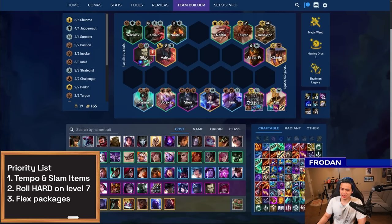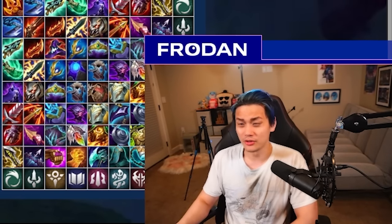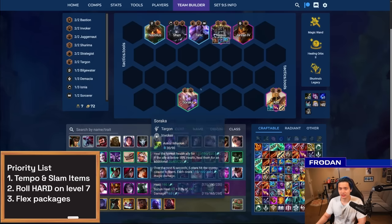The last variation is a flex Ionia package. If you spike an Ahri, you can play Ahri, Karma, Shen, Soraka, and Taric — a really interesting package alongside Azir and Nasus, throwing in any Juggernaut you can. It's a bit of a messy board, but it's a stable alternative. In general, right now if you just have Soraka and Taric, you can flex a Shen, Taric, Soraka core into almost anything. This could be your level-seven board for Azir, and you could even use it as a launching pad back into Juggernaut — if you find Aatrox and a two-star Sett, replace Shen and Taric, bring in Misfortune, and you're back in Strategist.